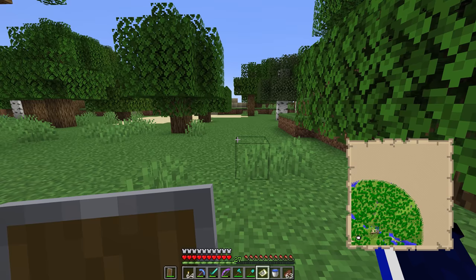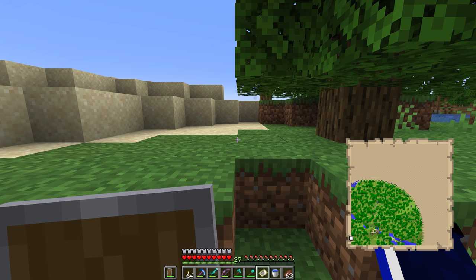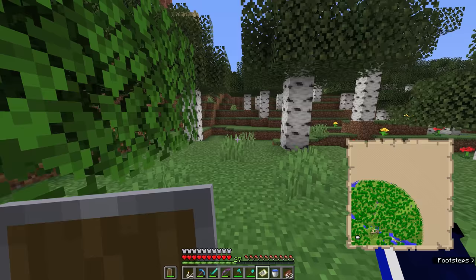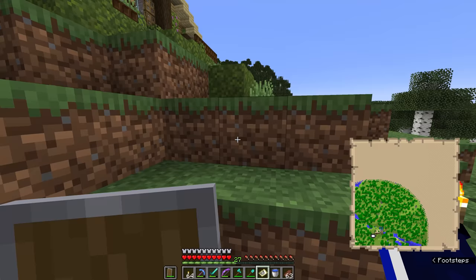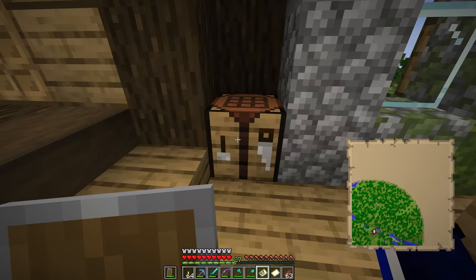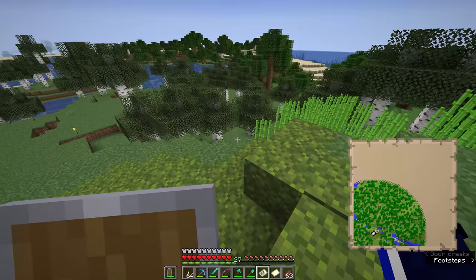If we step outside and walk off the edge of the map, the map doesn't move to track your position — we've just walked off the edge and can no longer see where we are. Once we walk back into the covered area, the player marker reappears. But if it becomes a blob on the outside of the map, that's a surefire indication we are not in the area the map is displaying, and we need to craft another map.